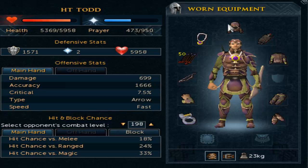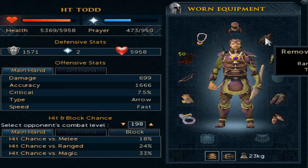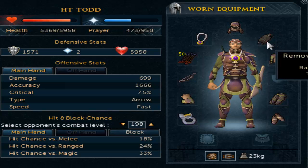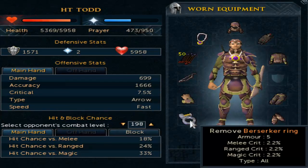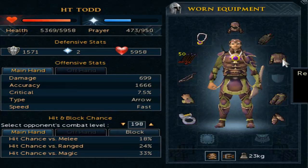For level 30 to 40 armor, you're going to be wearing carapace gear. It's really nice — surprisingly it looks quite ugly, but you'll have to wear it anyway. I've now switched the cape out for an Ava's Attractor, which gives a range crit bonus of 1.4 — that's really awesome. It requires the Animal Magnetism quest, so go and do that as soon as you can; it will save you a lot of money on bolts and arrows.